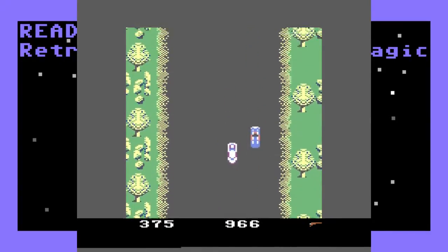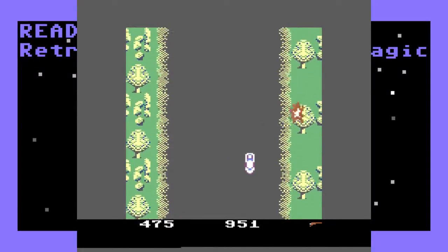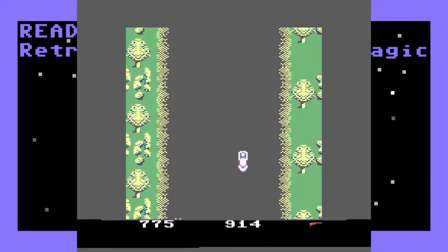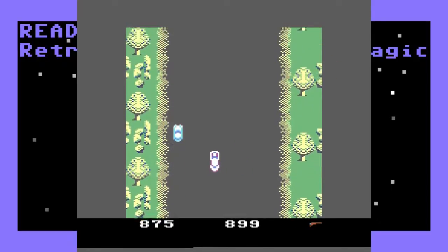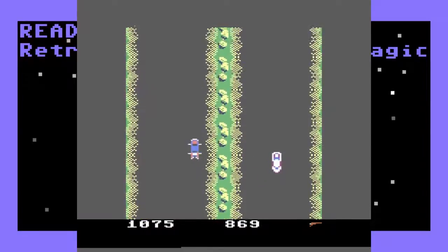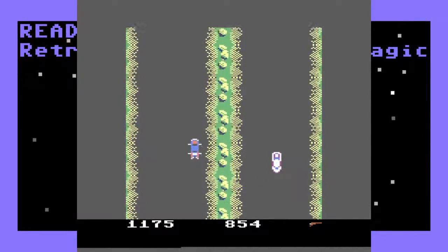You can see how you play the game. You drive around and bonk into cars. This car here is a bulletproof car, so you just have to bonk it off the road. This is a civilian car. You're supposed to leave it alone. And the knife cars, you don't want to bonk into them.